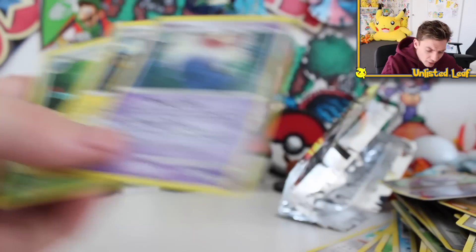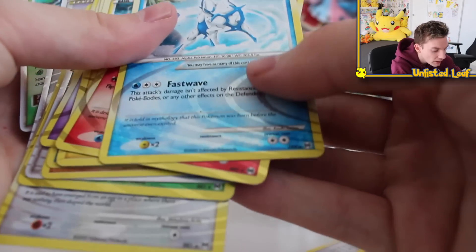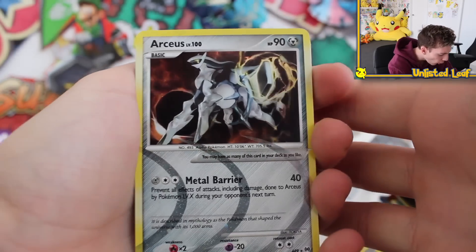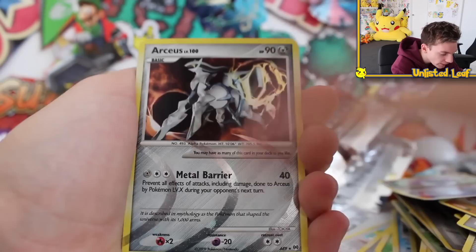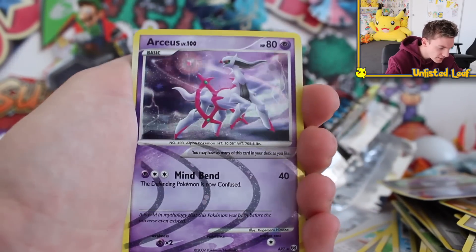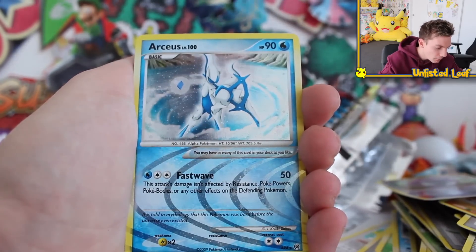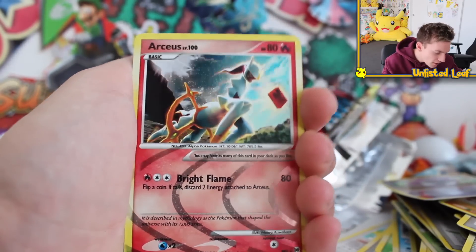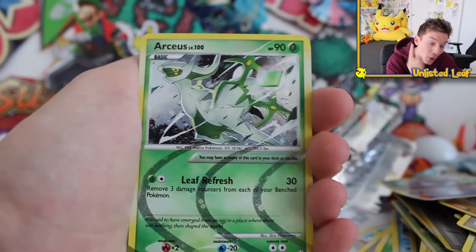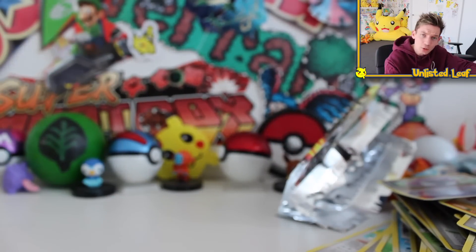Now that raises the question - have I already pulled every single AR Arceus? I'm going to sort these out and label them R1 to R-whatever. Fellas, I think we might actually have them all - we've got numbers 1 all the way to 9. Number 9 is the metal energy type, Arceus coming out the portal. Number 8 is the fighting type. Number 7 is the psychic slash neon fairy floss pink. Number 6 is electric. Number 5 is normal type. Number 4 is water type - more of an ice situation. Number 3 is fire type. Number 2 is grass/leaf type - my personal favourite. And number 1 is the dark type. I think we might have pulled every single AR Arceus we could get!